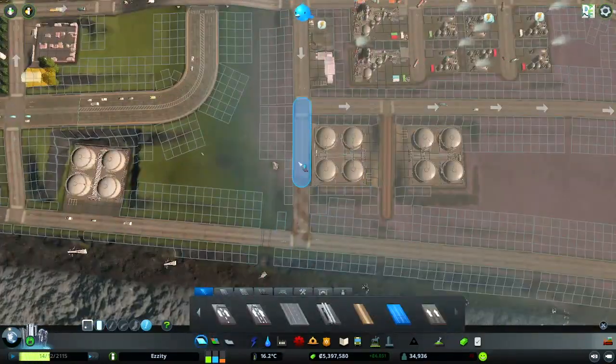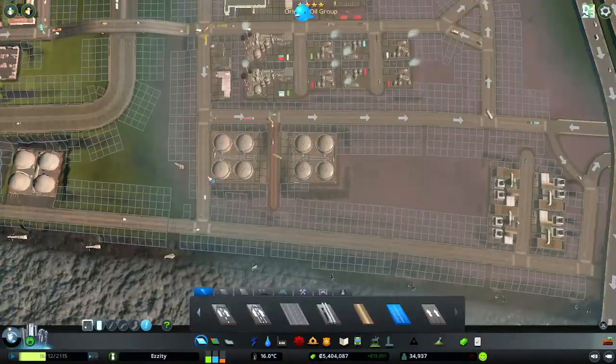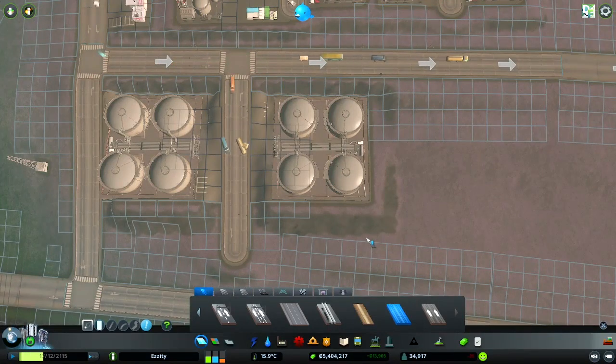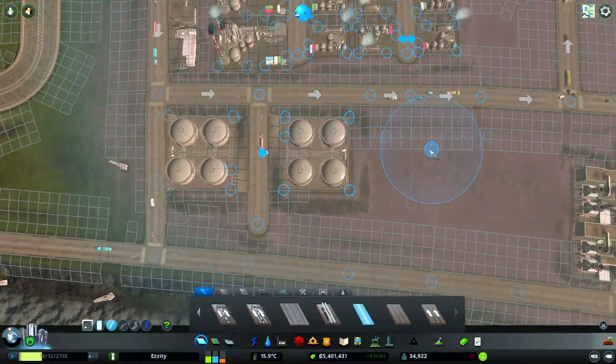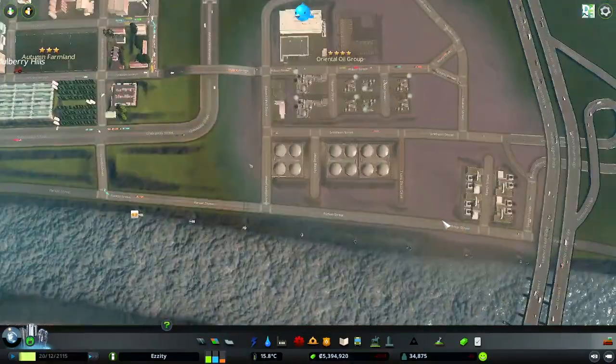Here we go — we're putting these oil storage canisters and evenly placing them around. And eventually I fence off this area. I kind of want to integrate more of the incinerators over.